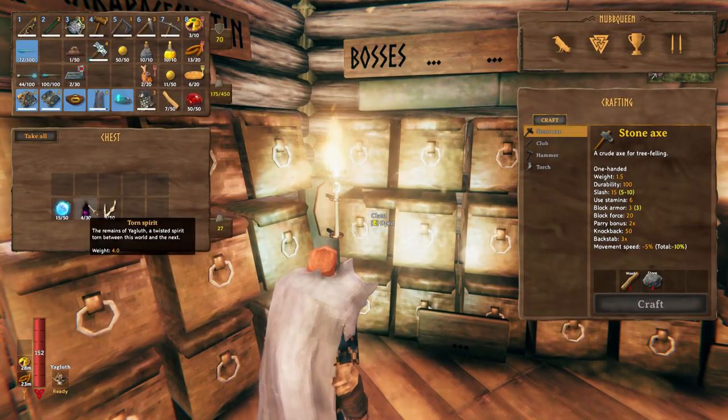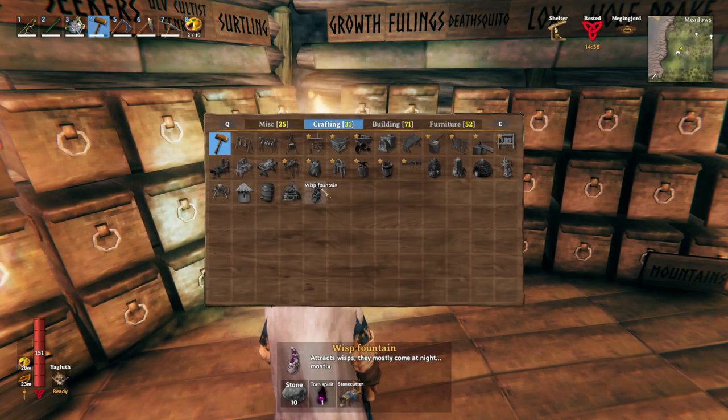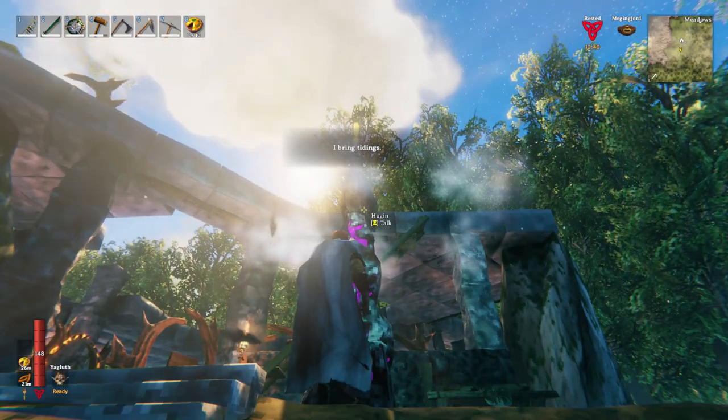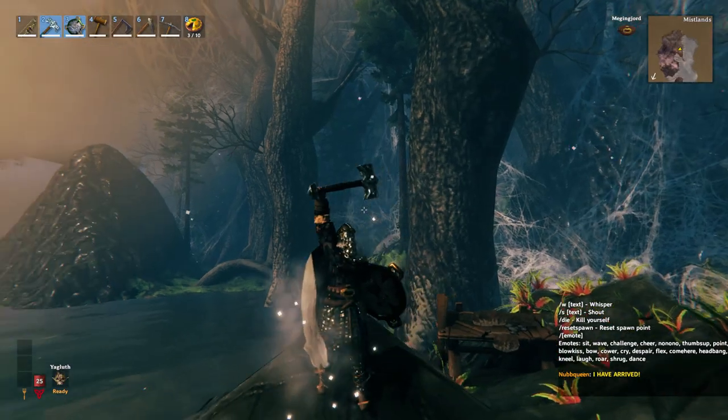Now if we have defeated Yagluth already, we'll find that Yagluth's thing has turned into torn spirits. Use the torn spirits to build a wisp fountain, make wisp light, and later on the other stuffs. And now we have everything — woohoo, let's go!